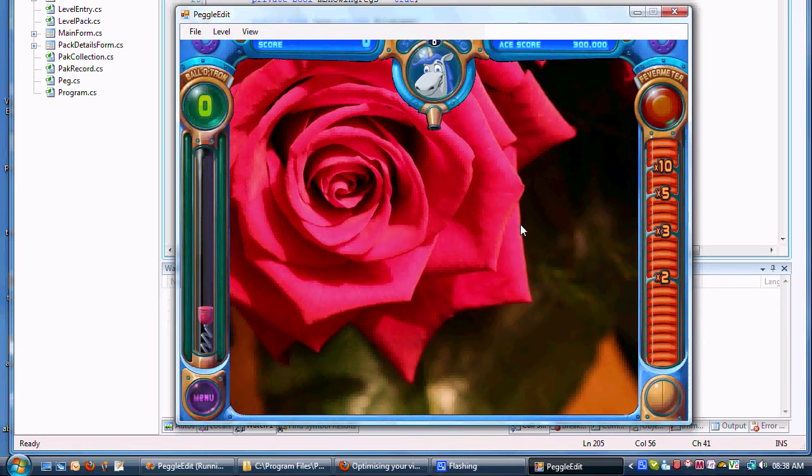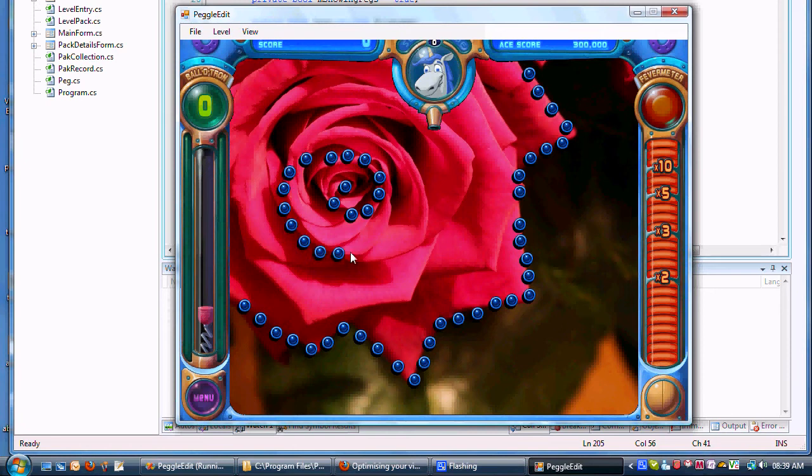I'm going to outline this flower. You only place blue pegs because the game will automatically change them to orange, green, and purple — or pink — so the bonus ones.